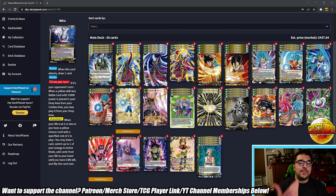Make sure to subscribe and hit that bell so you don't miss a video. Let's get into it. Starting with the leader: auto — once per turn, card attacks, draw one. Auto — once per turn, if it's your opponent's turn, when a yellow skillless battle card with 15k power is placed in your drop from your combo, you may play it from your drop area. That's one of the main ways your leader generates value, and that's a really good effect.